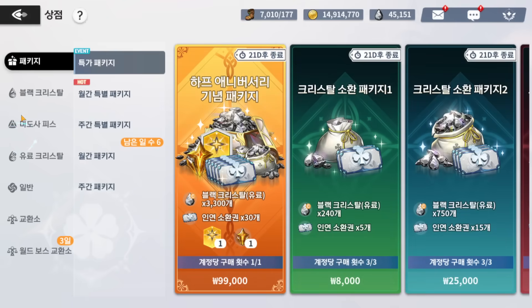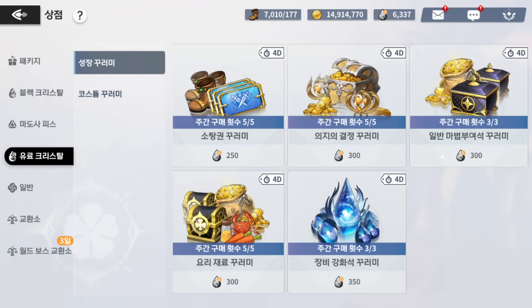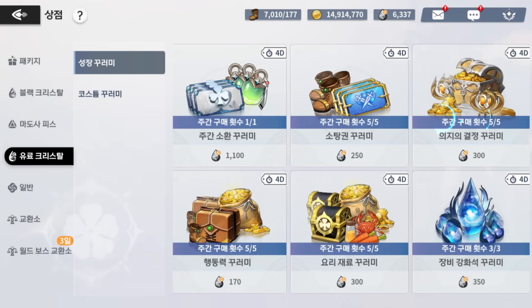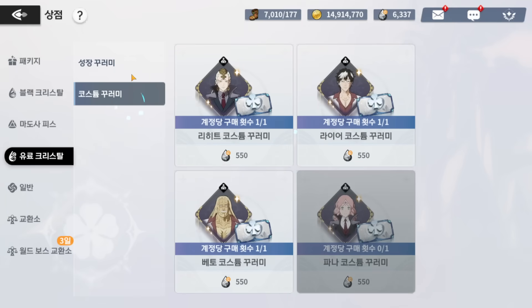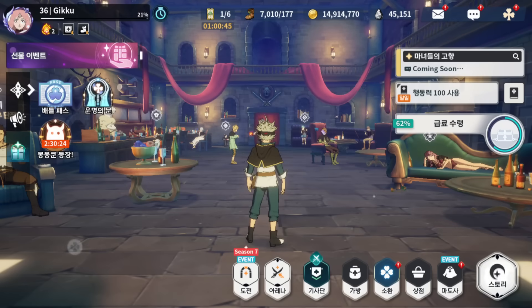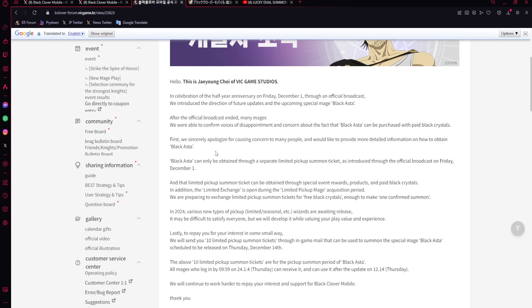On JP I've got my extra five multis of paid crystals saved just in case. It's unfortunate because the paid shop is pretty good - skills, food - but it's whatever. They've got to add this to global, but that's basically it. Julius is not going to be paywalled on global and we're going to be good. But Black Asta being paywalled on JP is very cringe.